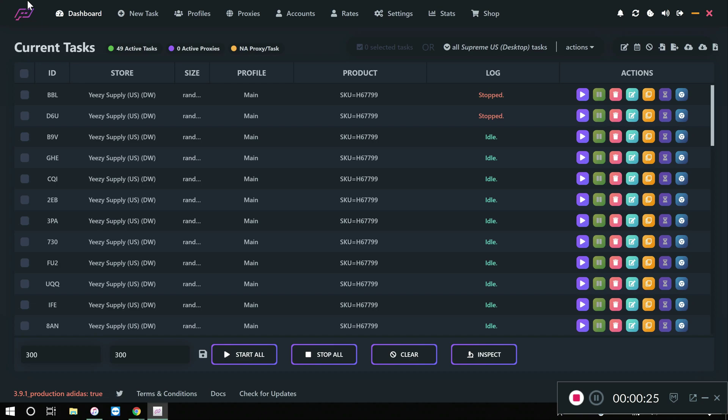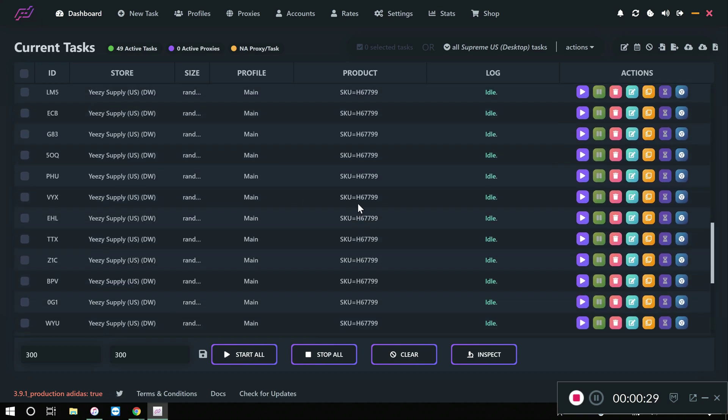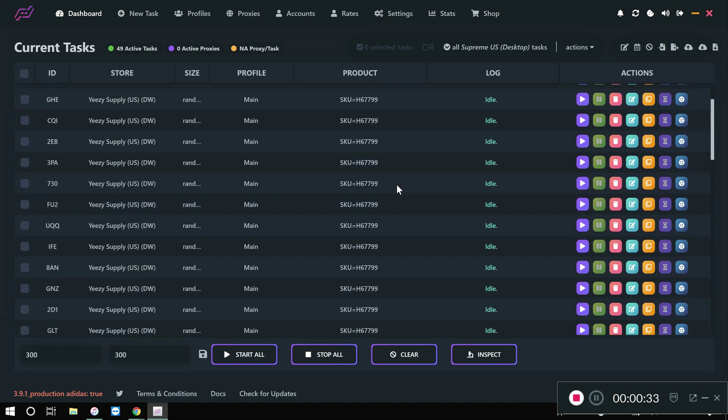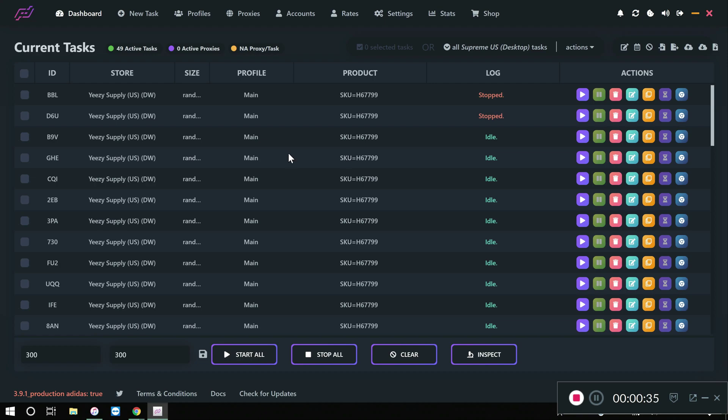As you can see, we're on the dashboard of PD right now and I already have my tasks set up for the upcoming Easy 700 v3 Alvah release. Everything's ready to go, but we need to generate cookies.